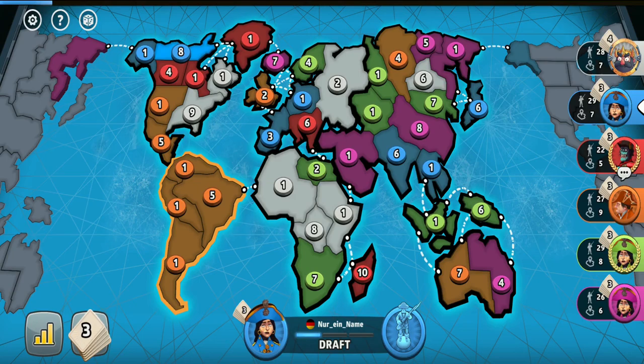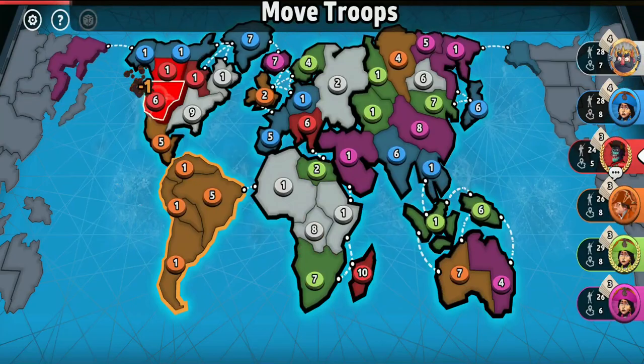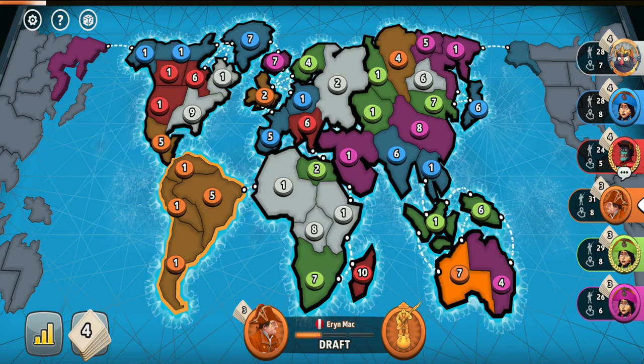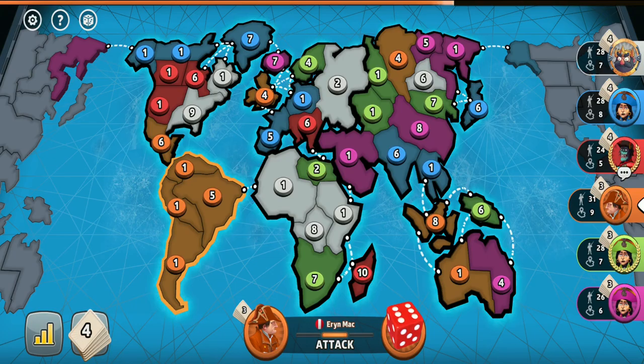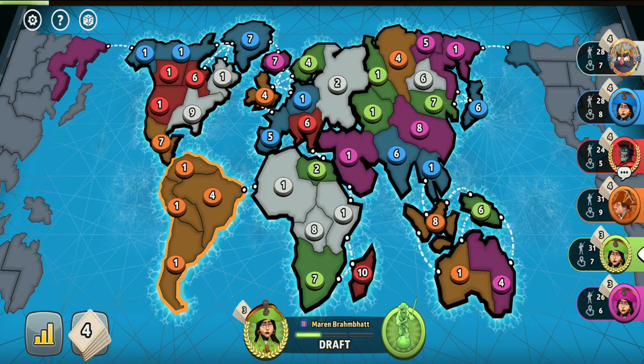There could be a problem if a lot of players get a continent early — like one player captures Australia, another South America, and a third Africa. Then it's tough for the no-continent players because they'll be the weakest and easiest to eliminate. With the small continents occupied, it doesn't leave them much space to spread out, giving a high chance they'll be eliminated first, assuming the continent players understand they should look to take out opponents when it's worth it for their cards.